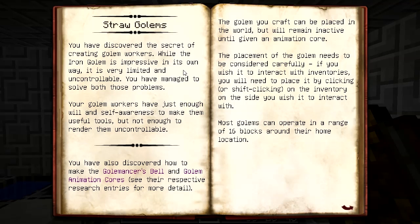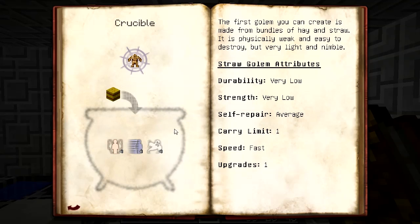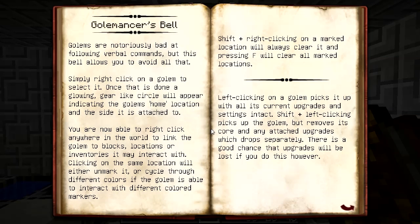In several places here I was actually reading the text in the book. What I figure is probably a better idea is that you go ahead and read this material, and then when I get to where I'm actually using it, it would be easier to explain how things work when I'm actually doing them so I can demonstrate at the same time - reading all this stuff out loud is a no-go. One of the things we're going to need here is the golemancer's bell. It lets you direct the golems, define where they're supposed to be working and what they're doing, and it also lets you pick them up without destroying their upgrades.